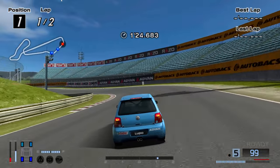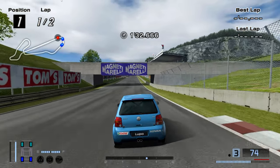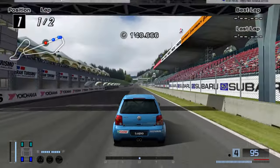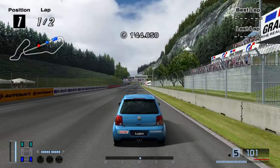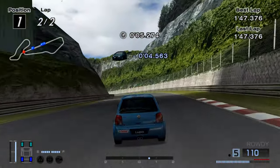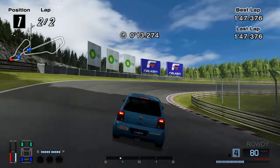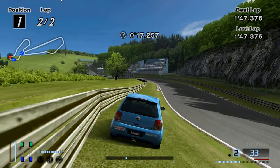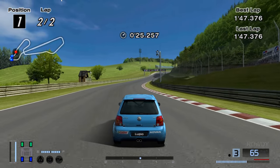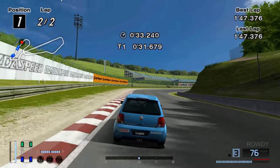One problem though is recently they kind of messed up the de-interlacing. Because at first you use Bob TFF to get a good picture on this game without the screen shaking like crazy. Recently they changed it and I could not get it to look good no matter what, so I had to go back a couple versions. I'm on build 2650 right now, which has pretty good settings — de-interlacing isn't screwed up — and it also has the texture replacements. So whenever the texture mod for this game is completely done, then I'll start running it.